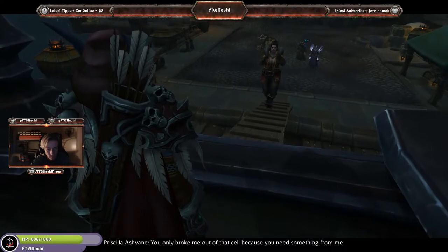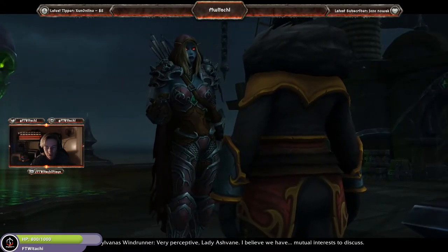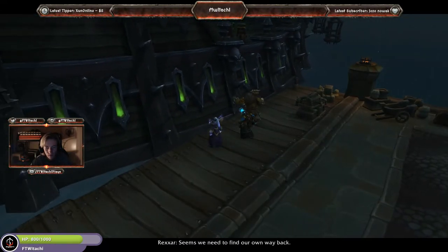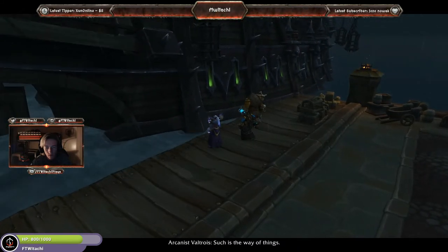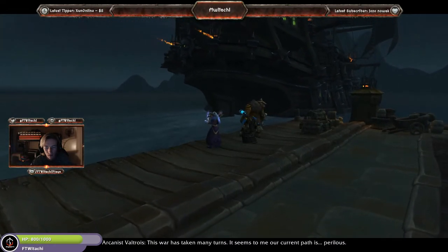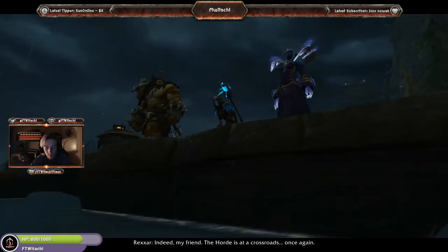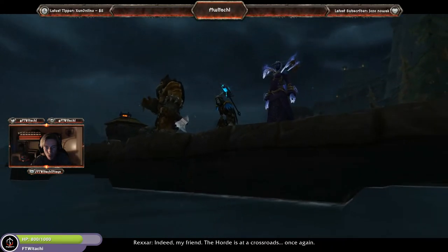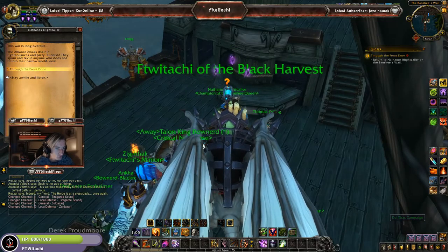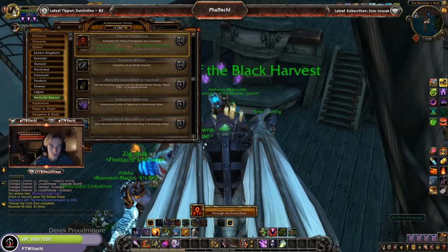Cinematic plays: 'You only broke me out of that cell because you need something from me.' 'Very perceptive, Lady Ashvane.' It seems we need to find our own way back — such is the way of things. 'This war has taken many turns... our current path is perilous indeed, my friend. The Horde has had a crossroads once again.' A Barons reference! We've made it back to Nathanos — given 750 AP again, and 'Through the Front Door' has been completed.